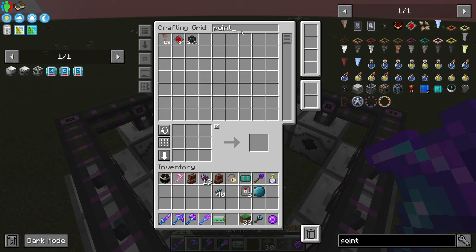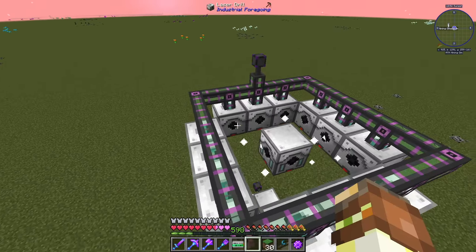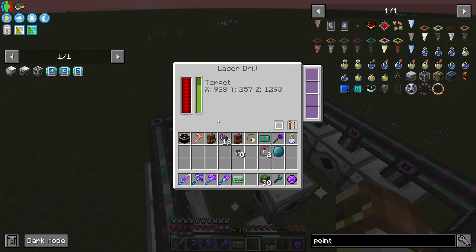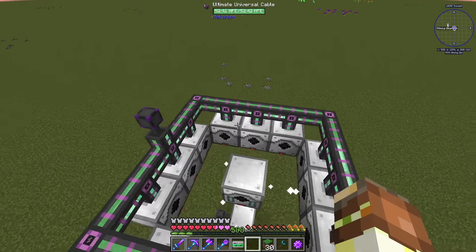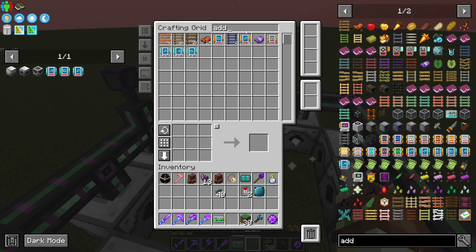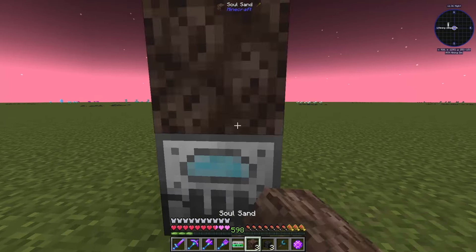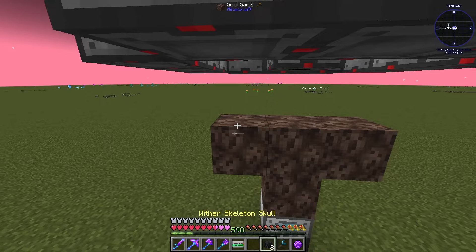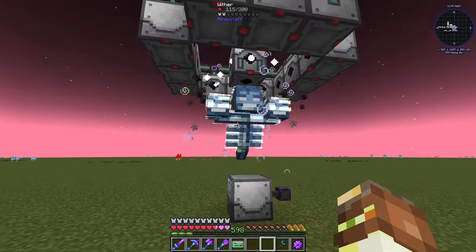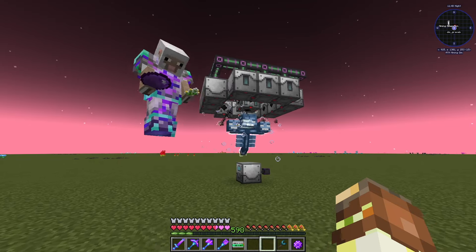We'll get this some power going using a flux point. So now all these should have power and are working. We can put upgrades into the lasers as well. All that's left to do now is add the wither — we'll summon the wither right here. Because it's on top of the stasis chamber, there shouldn't be any issues. And as you can see, the wither's health bar has gone away because it's currently frozen in place.